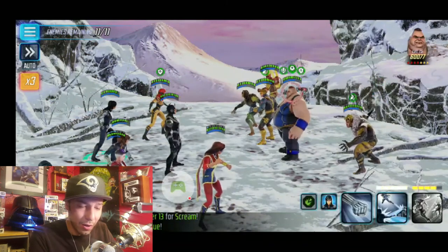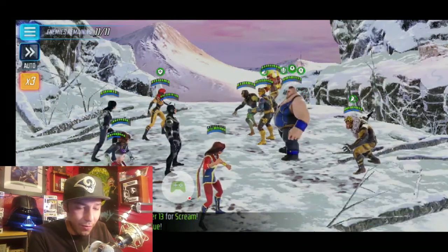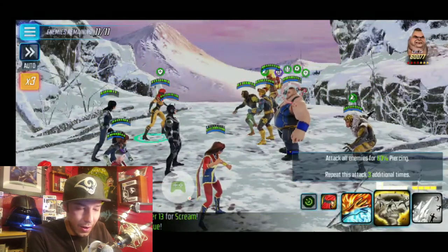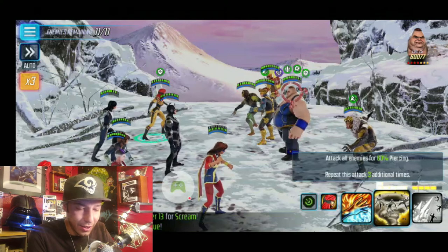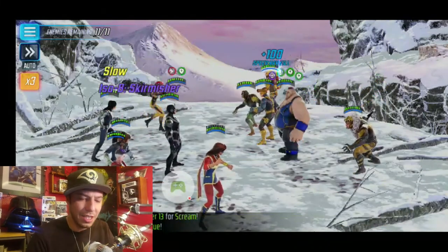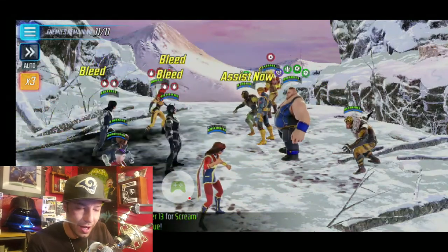So we already got that taunt going from Blob. We're going to do the basic and hopefully try to get the assist from Black Bolt — but we got Quake instead. We still applied that ISO, which is cool. I believe I have all the characters on this team at ISO 3. I took all of them to ISO 3 — that's where they're at.